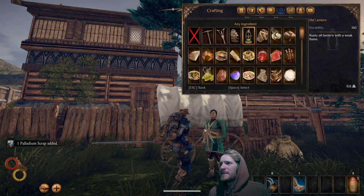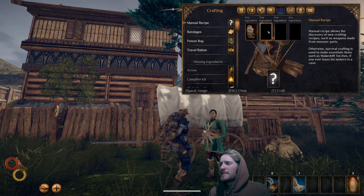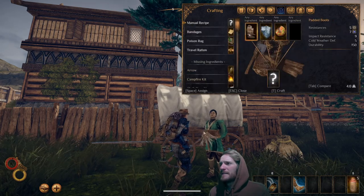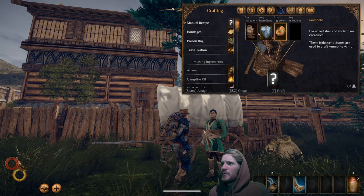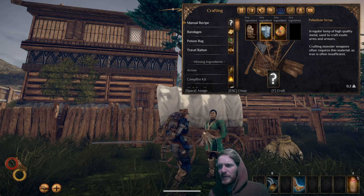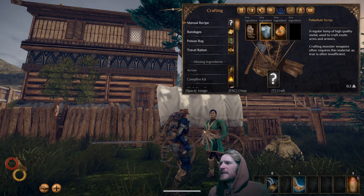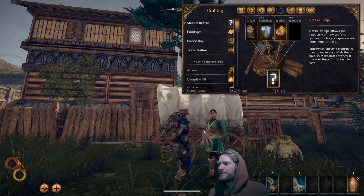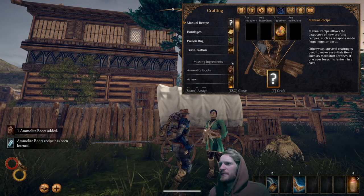Now I'm going to select the padded boots, the palladium scrap, and the amylite. This recipe works for all the padded gear — padded armor, padded helm, padded boots. It's just one palladium scrap, one amylite, and your padded item. That gives you amylite boots.